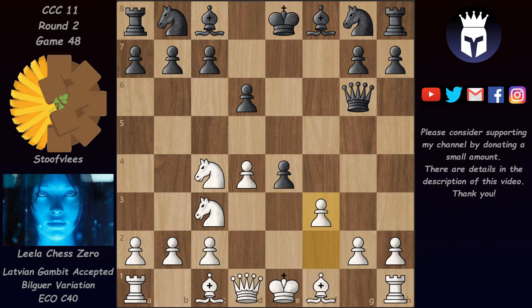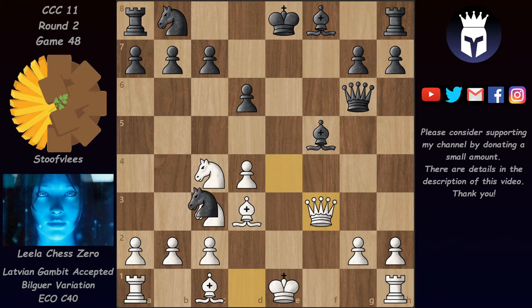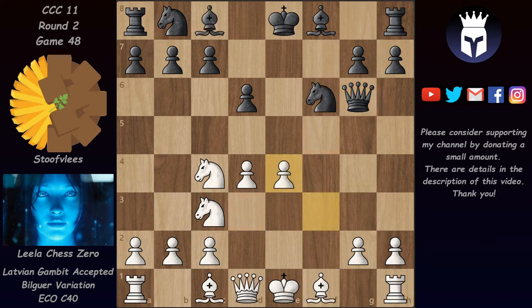Taking on f3 is not good for black because after Qxf3, the g2 pawn is now defended and white threatens Bd3 with tempo on the queen. Bf5 is not really good because of Qxb7 and black loses the rook. After Bd3 coming out with tempo, white will castle very shortly and the black king will be in trouble on the open e-file. So instead of taking the pawn, Stauflays played Nf6, but Lila took on e4.